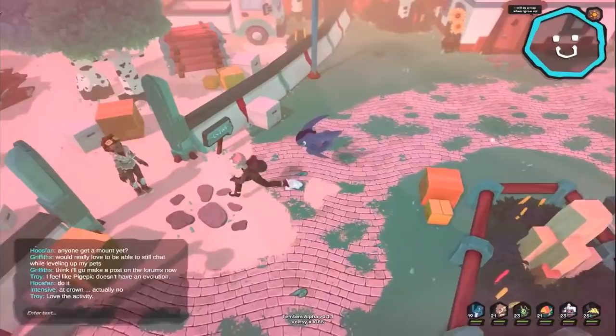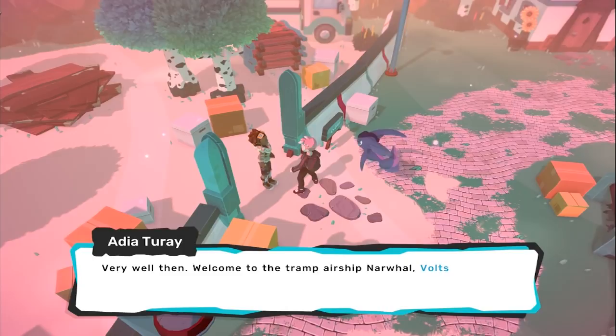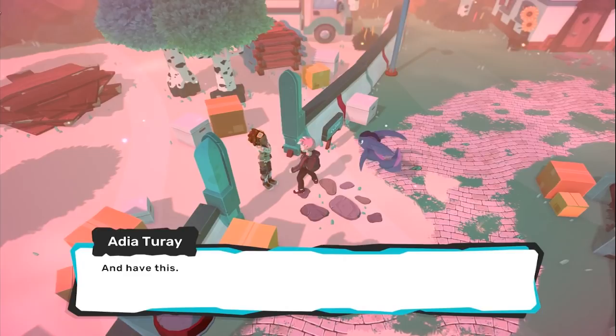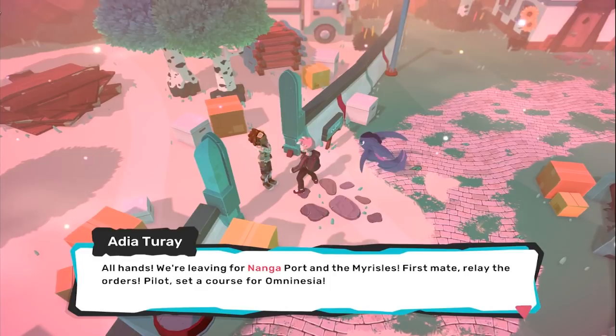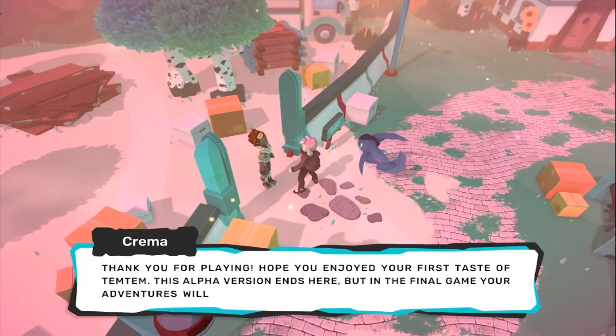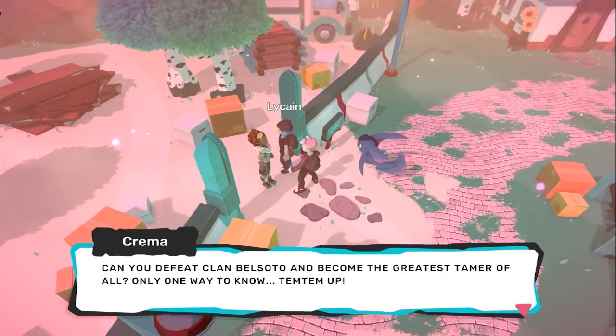When Tahini isn't coming back, the captain says: 'Here's my ticket - welcome to the triumphant airship Narwhal, Voltsy! Get on board, we're unmooring inside at any minute - have this, it's for air sickness, don't want you throwing up around my ship. All hands, we're leaving for Naganga Port and the Marilis! Set a course for Omnesia.' Then the end-of-alpha message appears: 'Thank you for playing, hope you enjoyed the first tester Temtem alpha.' This is a great place to end the alpha!